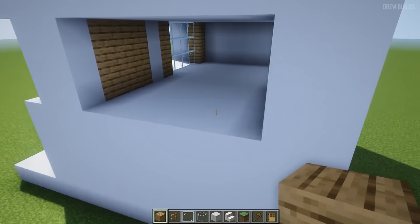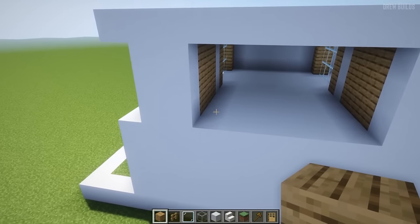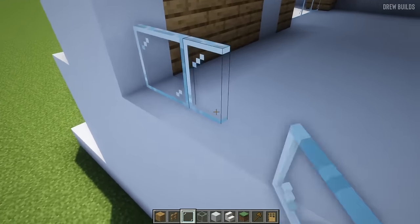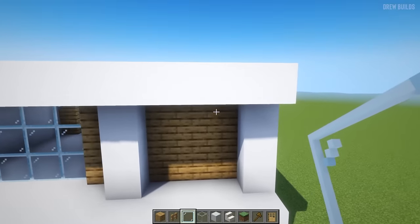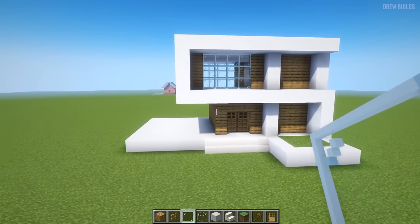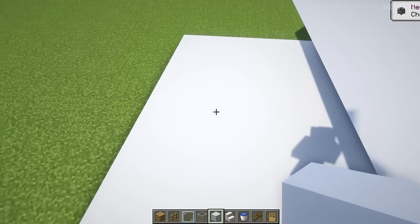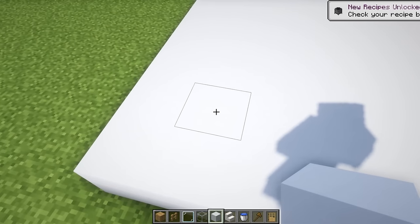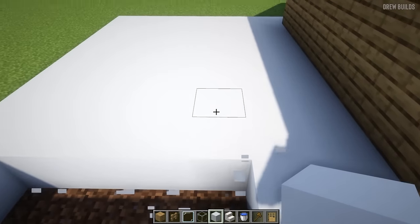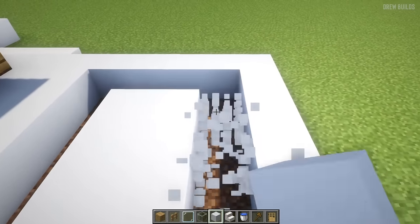Now in this area it's actually really cool because you can add a huge window that you can see out from, or you can have it as a balcony — it's really up to you. Now we need to add the bottom area which is a swimming pool. We're going to add some water, and in this area we're going to knock it out — from the edge one two three four, knock this out all the way to the end, and knock out this pool area.